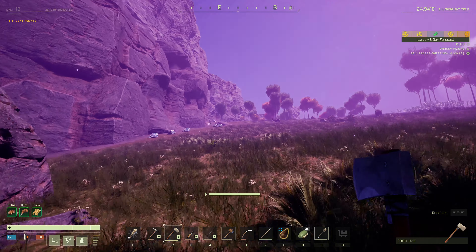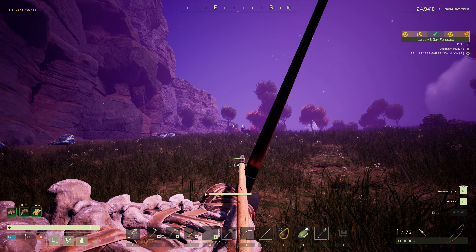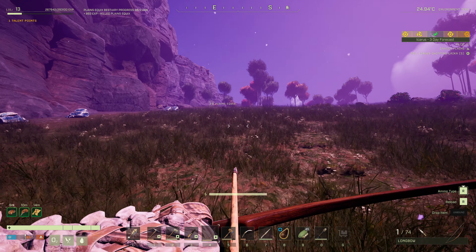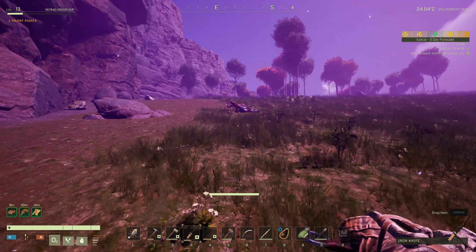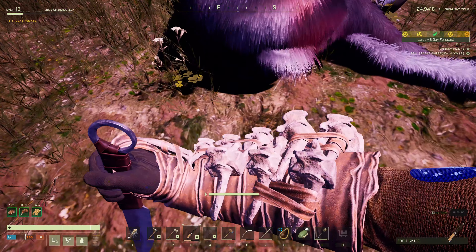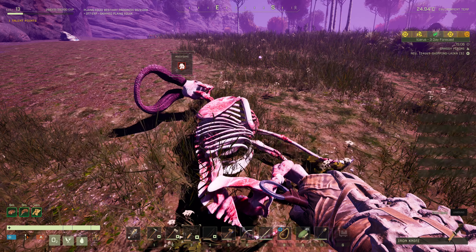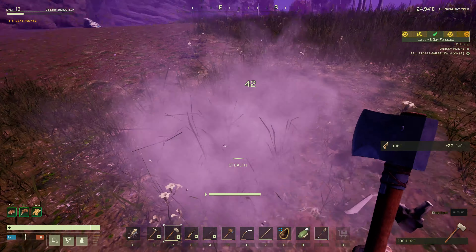I do have a talent point I could be using. I think we saw the geyser already. We've been part of the way up here. I do want to get into the lava biome — maybe we'll take a peek. I suspect it's hot, hot, hot.